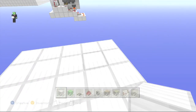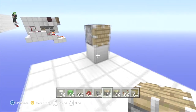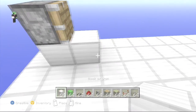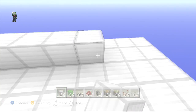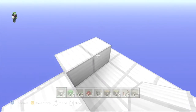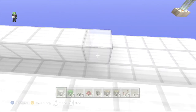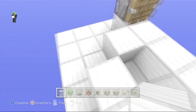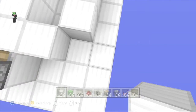Let's build up one block right there, grab a regular piston and put it right there. Next, go one two three four five six seven eight nine ten eleven twelve right there, then come here — one two three four five six seven eight nine ten eleven — and then one right there.